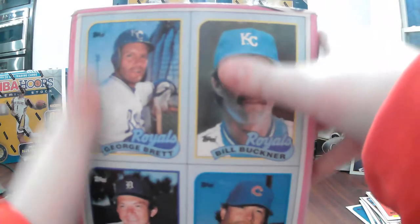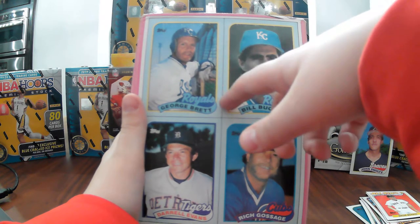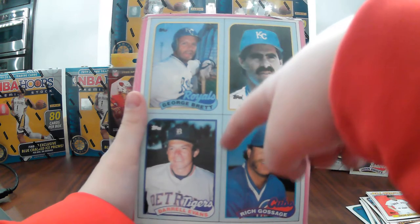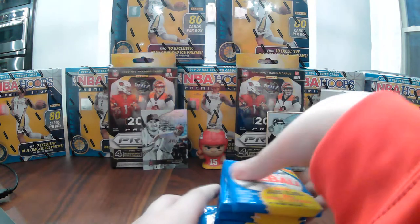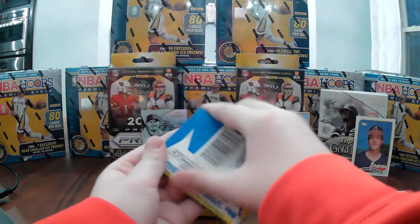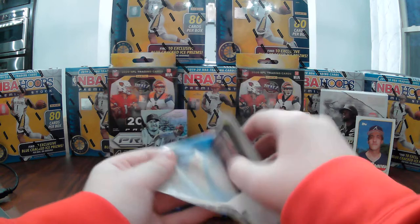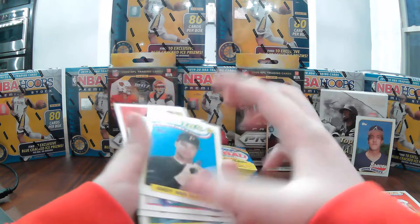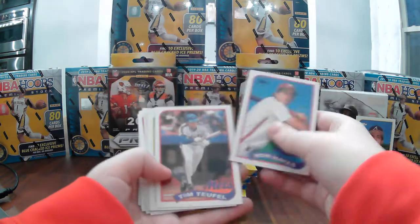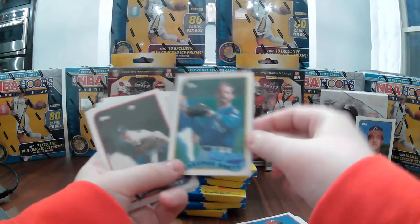Here's some of the cards on the back of the box: Goose Gossage, Bill Buckner, George Brett — I'd love to find that card — Darryl Evans. I don't think he became a major star, but everybody else had a pretty decent career. Andy Van Slyke — that's a good one. George Brett — I didn't find the exact George Brett box-back card, but I did find George Brett.